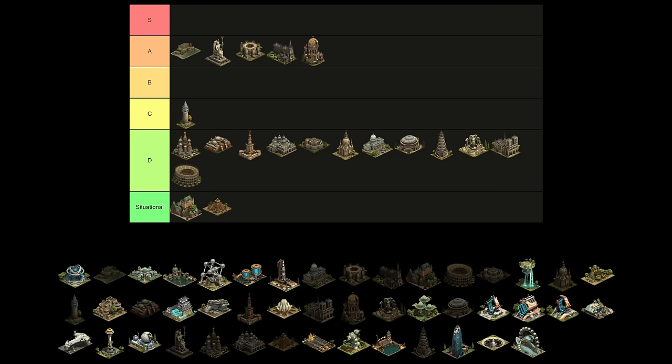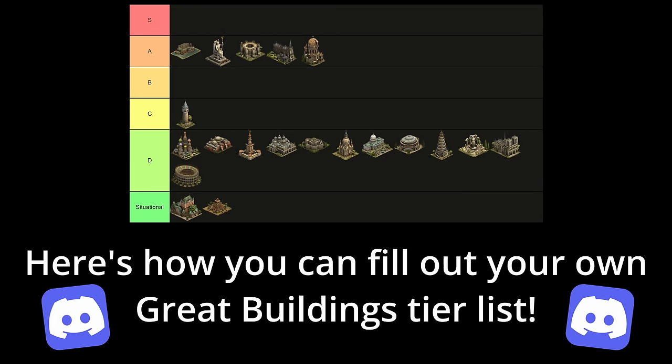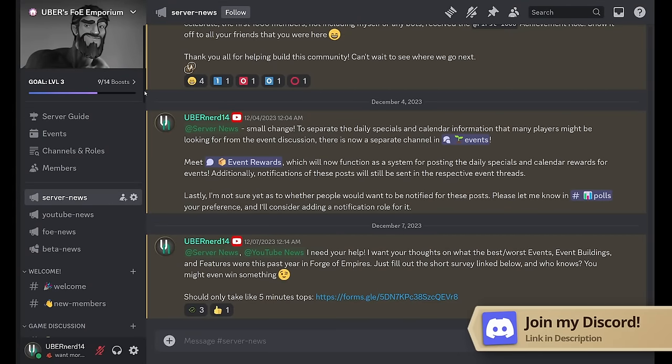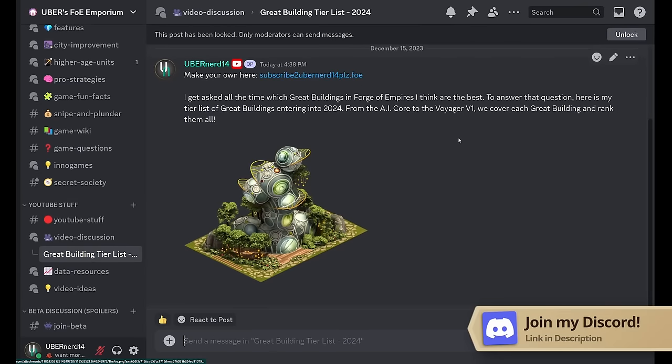Before we jump over to the Modern Era great buildings, I want to mention that you can fill out your own tier list and share it over on my Discord server if you disagree with me. Simply join via the link in the description, head on over to the video discussion forum, and you'll find the info there. I'm interested to see where you would place some of these buildings.